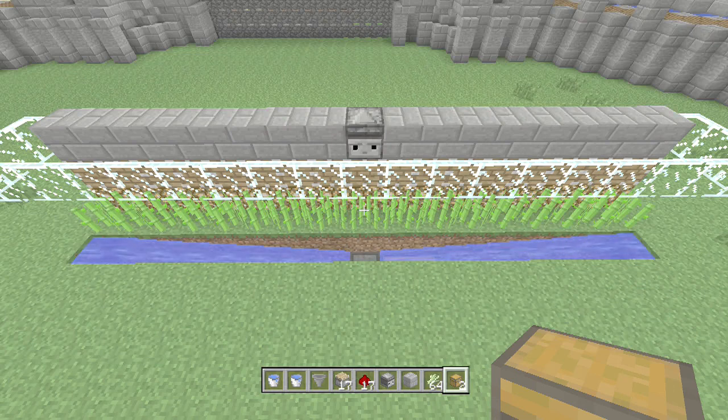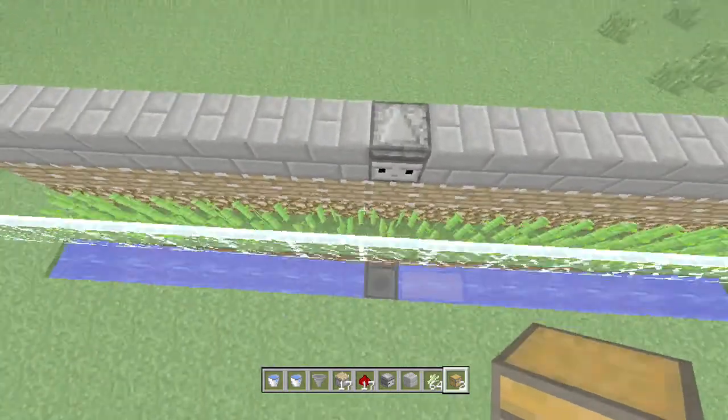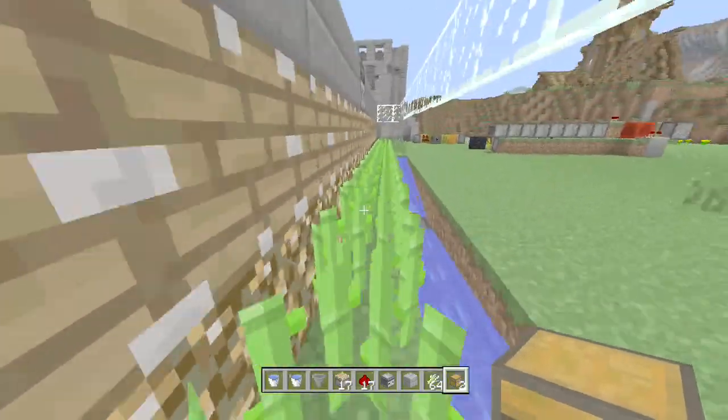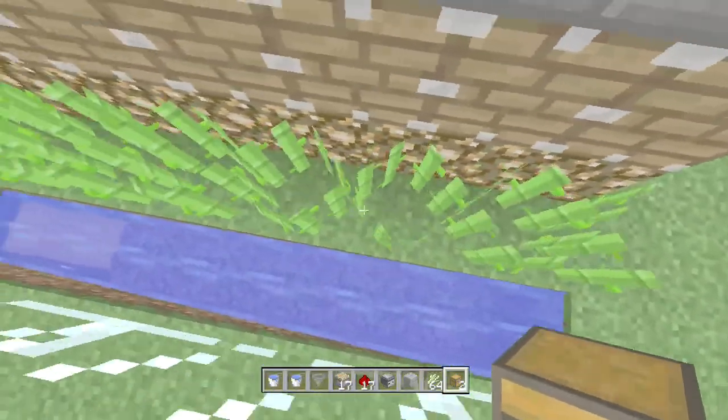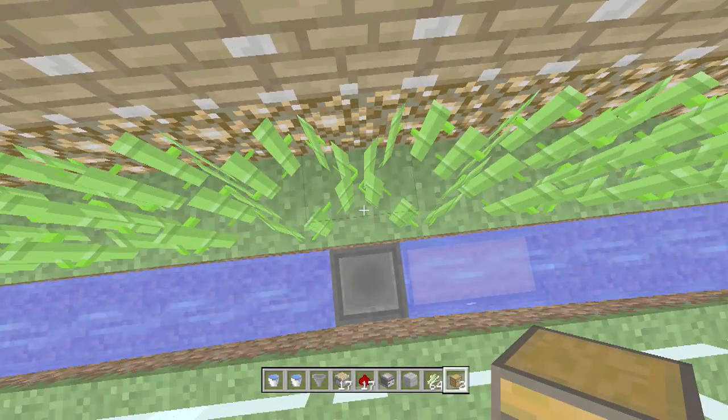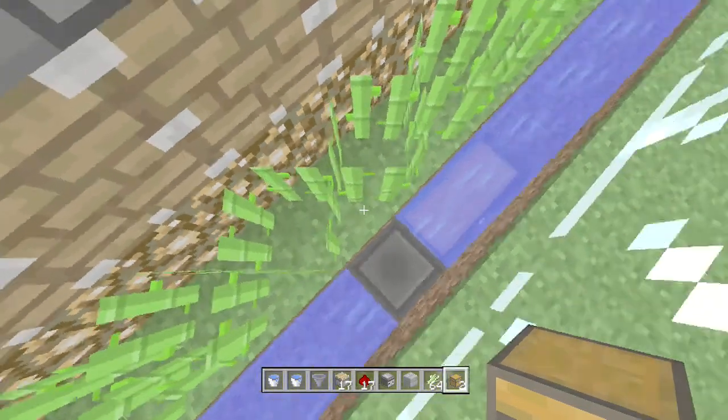Now if you look back at all the videos for console automatic farms you might find that they claim to be lossless. The way you can make these things lossless — I haven't done it on this one — but a good way you could do it is run a minecart track with a hopper minecart underneath, and then just have a hopper in the middle so every so often when it's bouncing back and forth it could just drop items into your hopper.